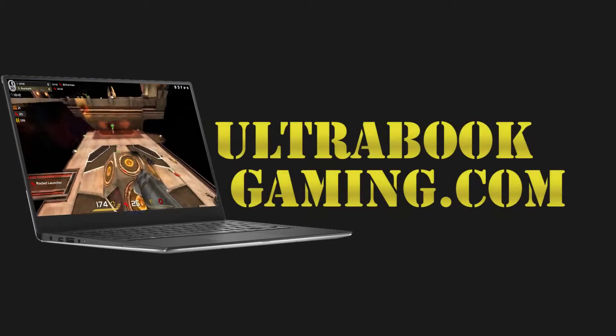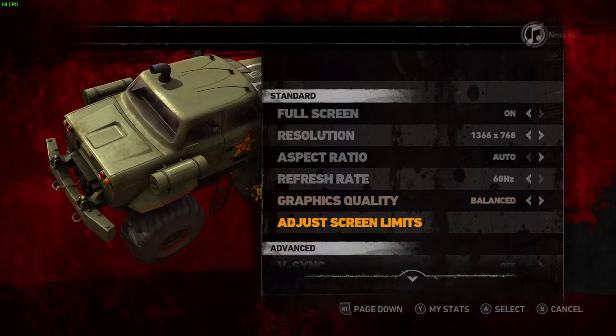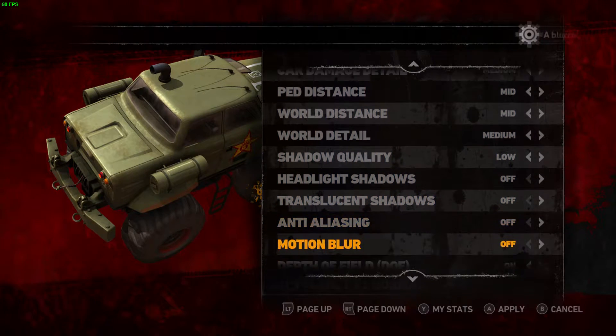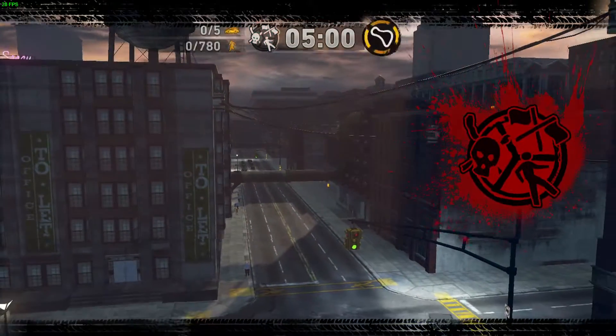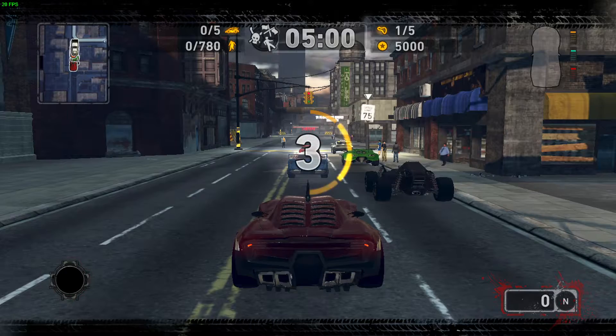Hi, I'm James and in this video I'm taking a look at Carmageddon Max Damage, running on Intel HD 620 graphics on a Core i3 7100U. We're on the default settings the game picked, which is 1366x768 and the medium or balanced detail preset.